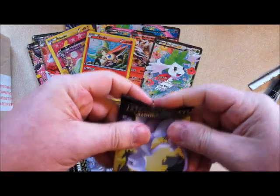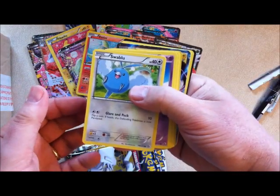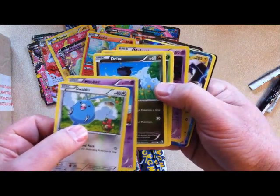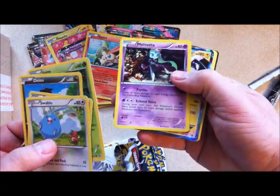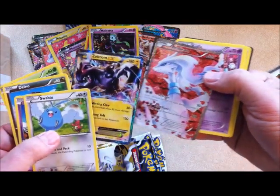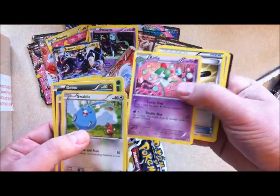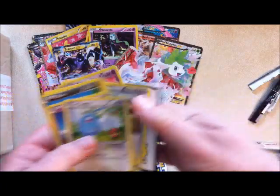All these cards, once we've opened all the packs, go straight into a protective sleeve to look after them. I can see something shiny already — Swablu, Woobat, Dino, Snivy. Meloetta is a holo rare. And also a Zekrom EX! And a Reshiram — that is so cool. A Curlia and a Crushing Hammer. That's some pack!